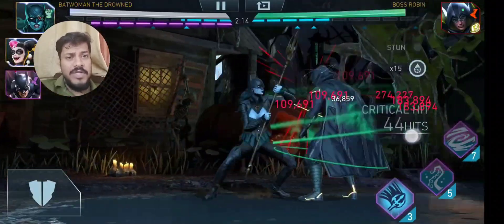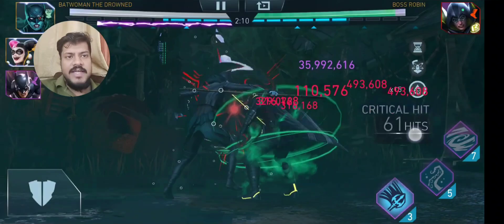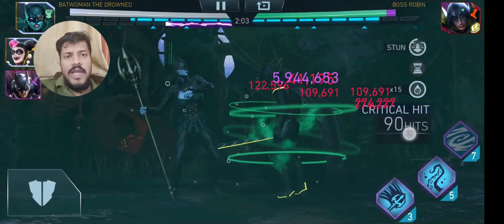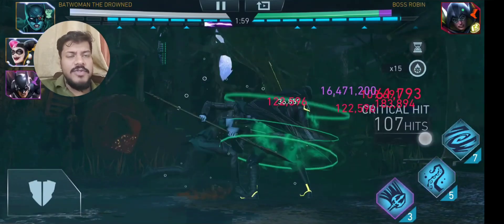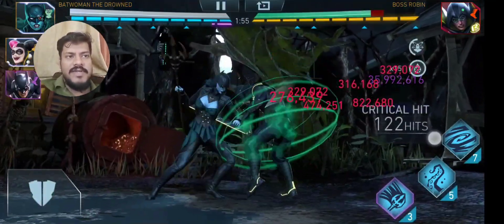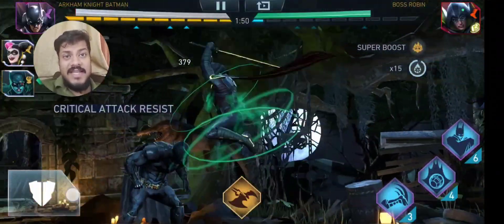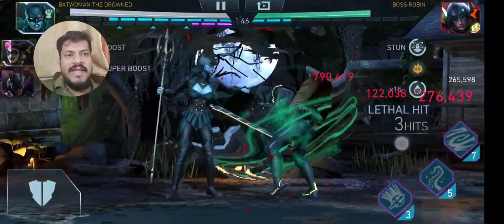As you can see, stun the opponent - opponent is stunned. You can do the constant stun and technically maintain the stun throughout, but I was finding it a bit difficult. There's only a 30% chance to stun, so the better option is to tag Arkham Knight Batman and do the stun while the hazard is active.